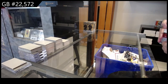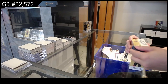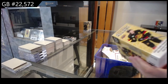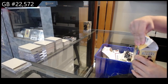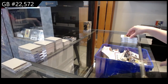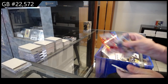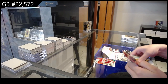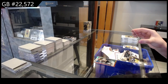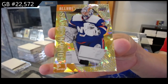All right, on to box number two. A Rookie for Boston of Unicopaten, a Golden Goalies Orange numbered to 399 for the New York Islanders of Elia Sorokin.